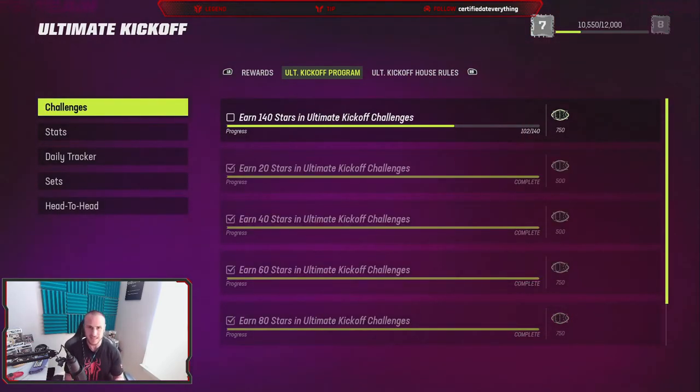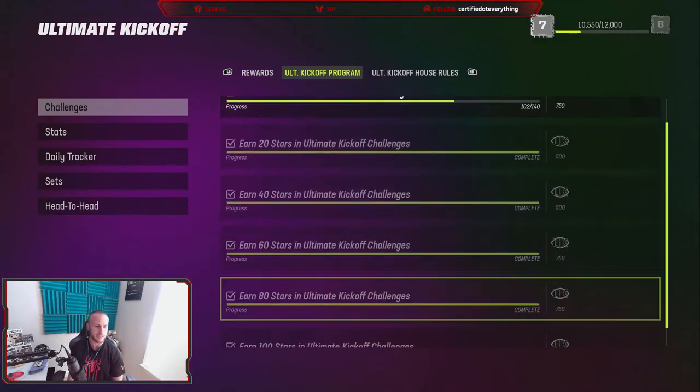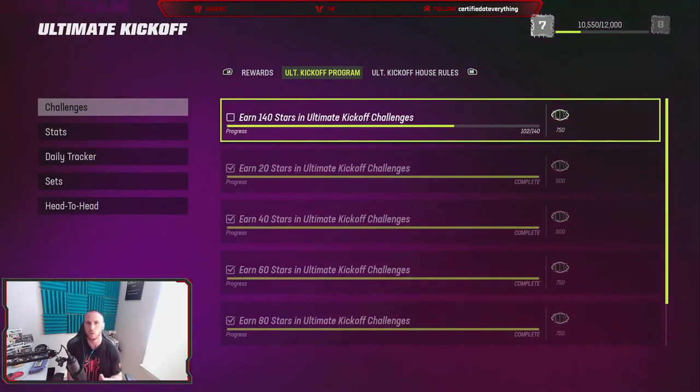The last thing to cover is the challenges. I was very relieved to find out that I did not need all 140 stars - you can actually get 144, but I only needed 100, and that put me over 10,000 XP. Once you complete 100 stars, it's going to grant XP at different intervals - at 20, 40, 60, and so on. You don't need to do the full 140. If you've done everything else we've gone through today, that's going to grant you your Teron Armstead.